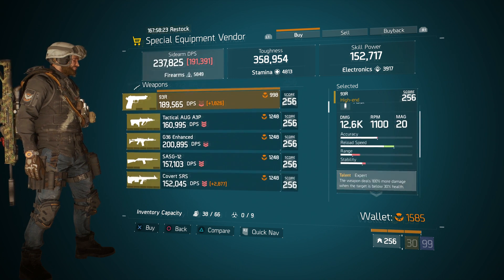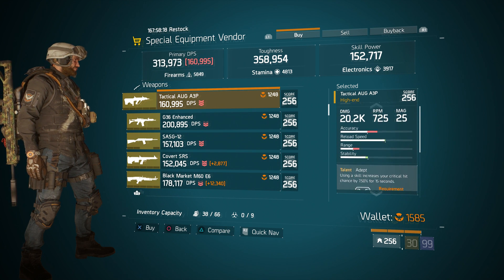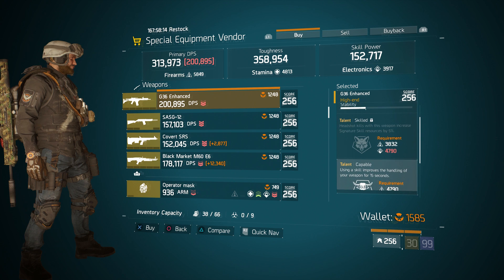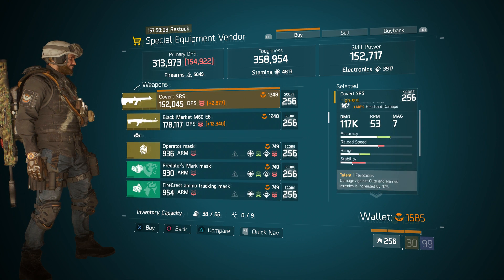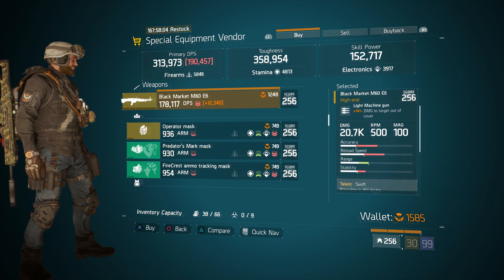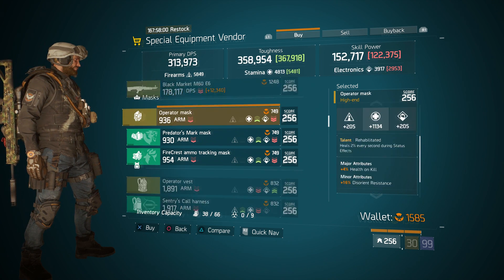Next we have the 93R with Expert and Fierce, a Tactical AUG with Adept, Accurate, and Hurried, a G36 Enhanced with Capable and Focused, an SAS G12 with Talented, Predatory, and Ferocious, a Covert SRF with Ferocious, Talented, and Vicious, and a Black Market M60 E6 with Swift, Sustained, and Talented.